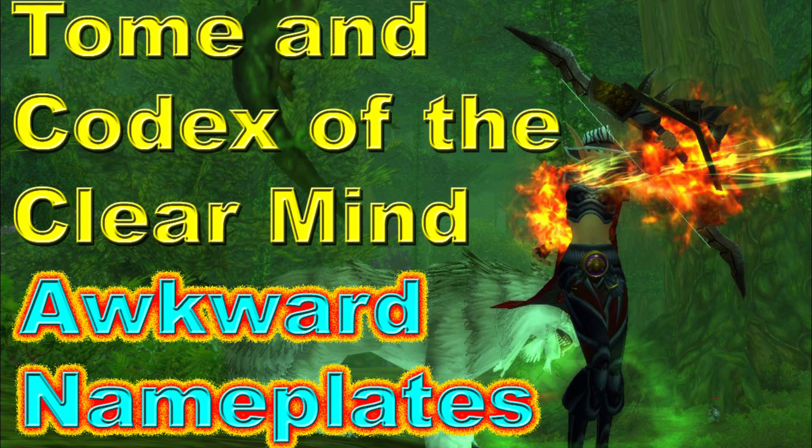The recent patch brought a number of things we need to adjust to - one of which is that we cannot change talents even out of combat unless we're in a rest zone. We need to have Tomes or Codices of the Clear Mind to do that for our party, raid group, or personally. We've also had a problem where name plates from far-away mobs are appearing in the middle of the screen, so I'll go through how to deal with both of those.